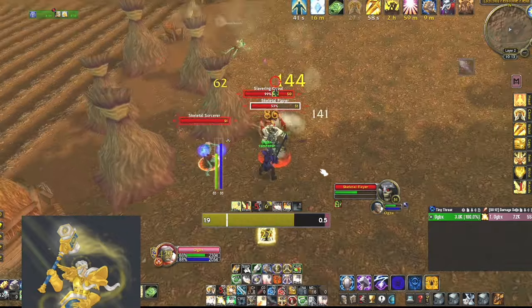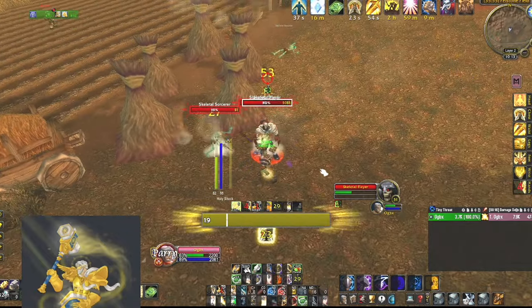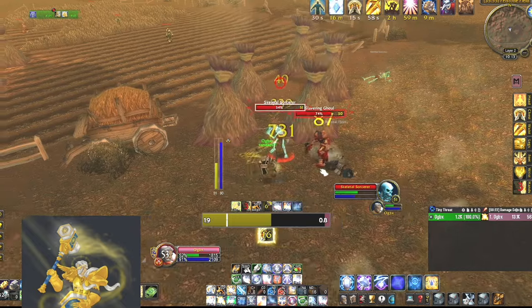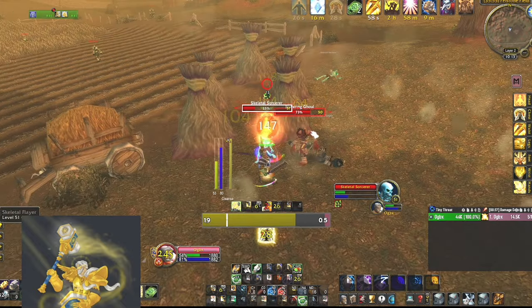I'll put a link to my talent points in the description below, but to go over it quickly, it's basically a deep holy build — 31 holy with holy shock, getting the pushback protection for our heals, and other than that, you can put your points in either ret or prot.